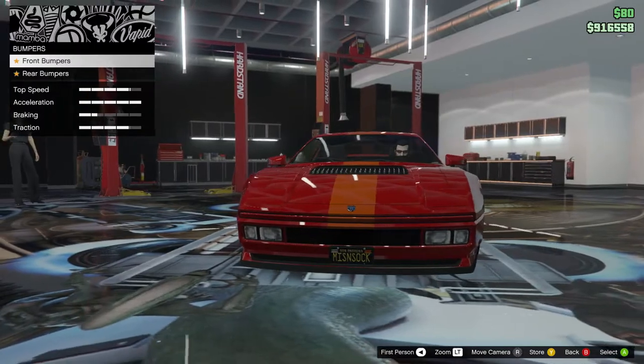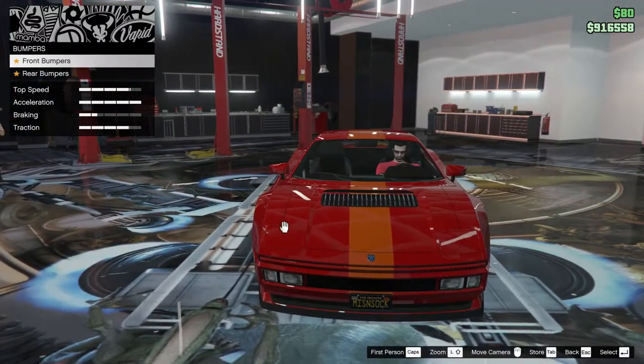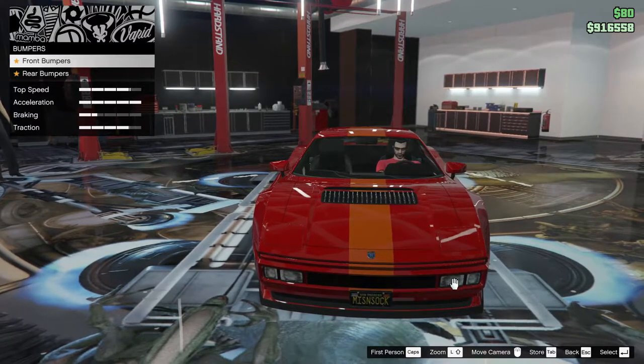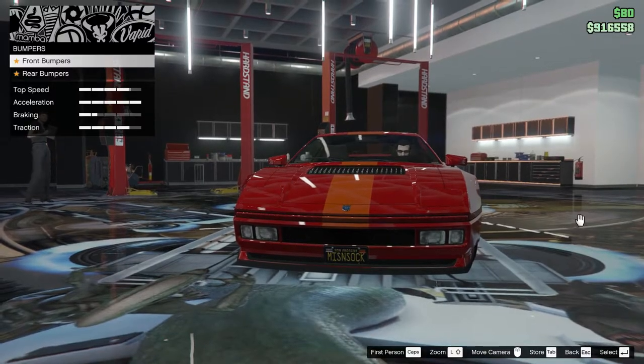Now the bumpers. Unfortunately these rear lights do not work - the front pop-up lights do work, you can see them right there, but these other lights do not work apparently. So another one of those cars that has lights that don't work.